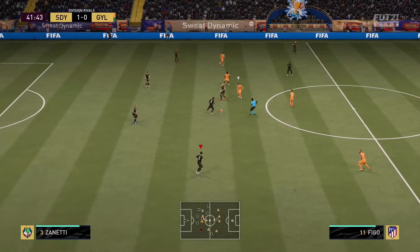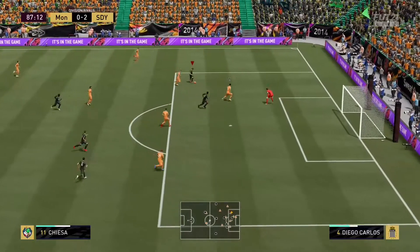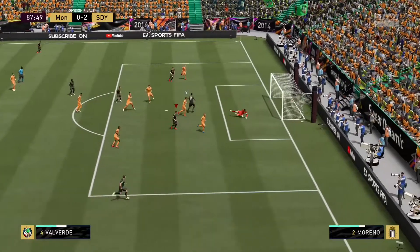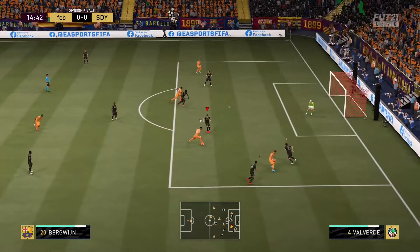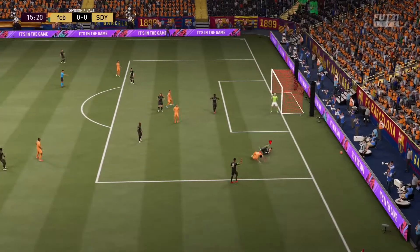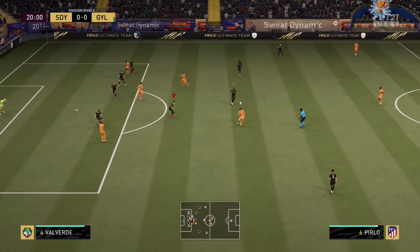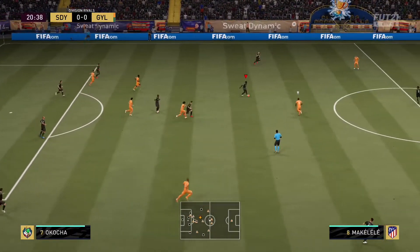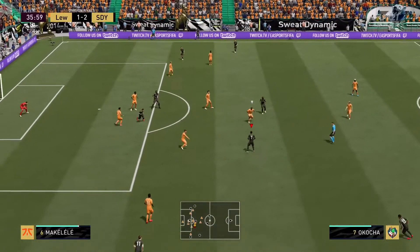Going forward, his attacking abilities — the shooting. He's got 91 shot power and 92 long shots. The shot power is the most important stat there; it definitely allows him to score much more. We used the Gladiator chemistry style, which boosts the shooting and defending — I personally think that's the best chemistry style, as it makes him the most well-rounded. With that chemistry style, I thought he was a decent goal scorer and it definitely added goal output. His 86 attack positioning is very noticeable; he makes great runs through the center and almost offers himself as another striker.